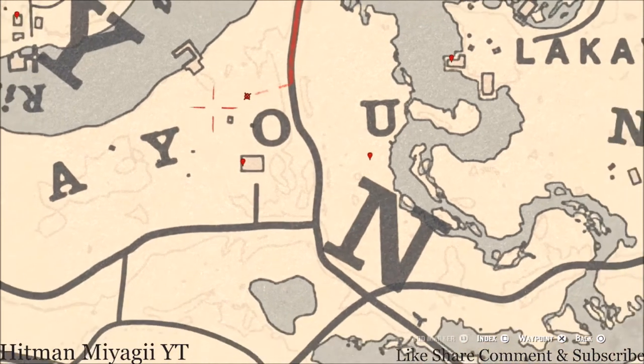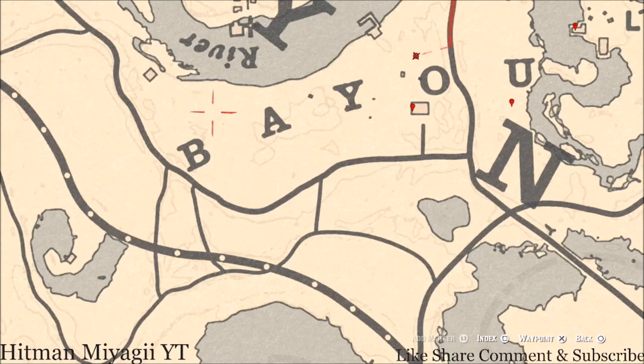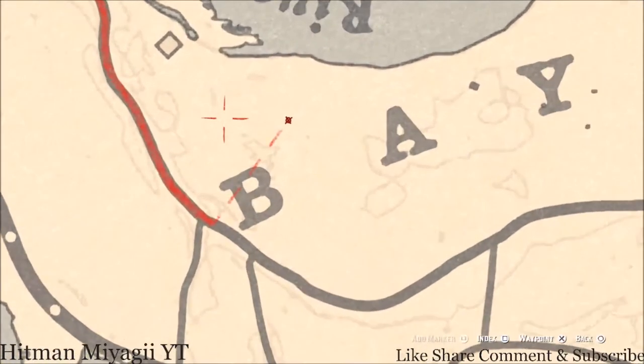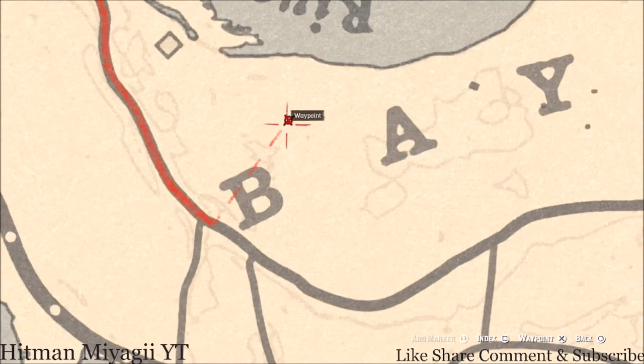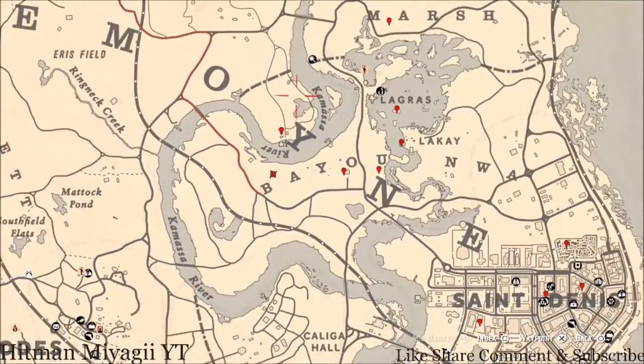There's also another bird egg above the B, between the B and A — there's a bird egg here and that bird egg is an egret egg, E-G-R-E-T. Shoot that down with a varmint rifle or a bow using a small game arrow as well.